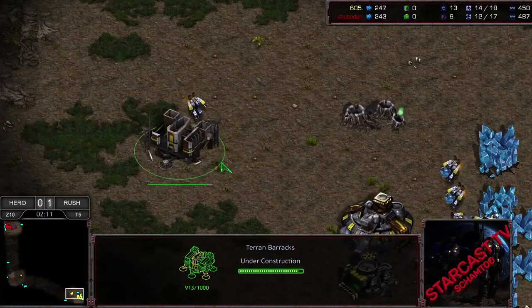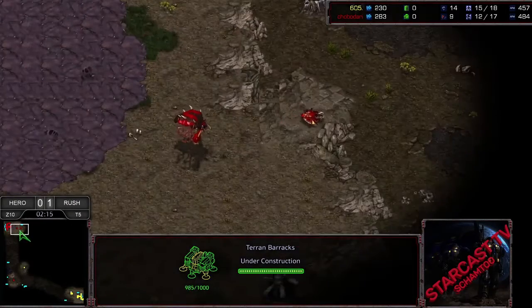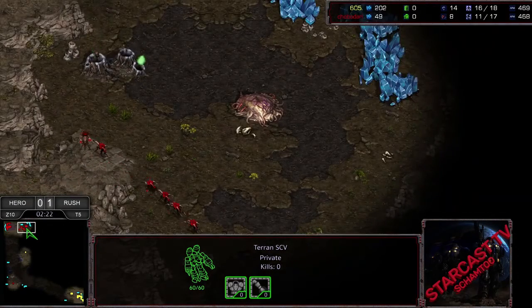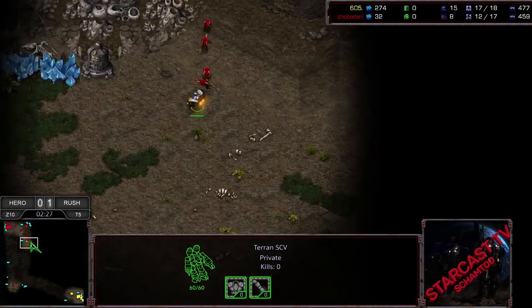We got a nine-pool going into just immediately zerglings, just going to put on that pressure. And meanwhile on the other side of the map, Rush is getting a barracks up, going to get the scout off. Actually, I think the zergling might be able to dodge this. But we have no scouting, and it's cross-map. The SCV is going to see this.